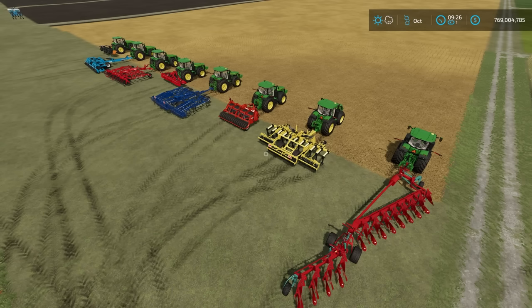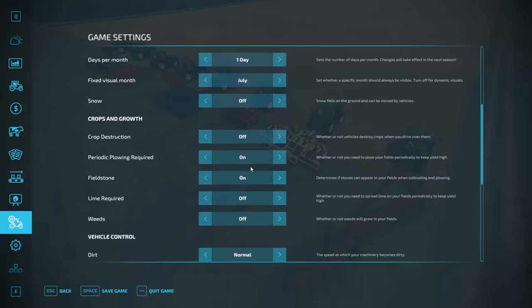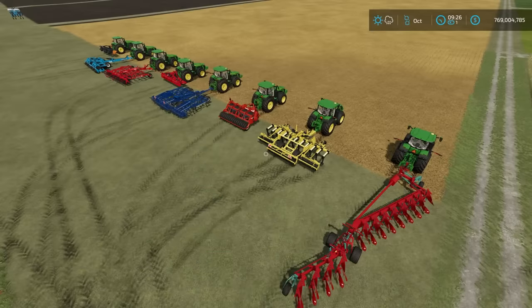You can skip field preparation unless you want one of its benefits, like taking care of the plowing state. Plowing is something you can turn on or off in settings. With periodic plowing turned on, you will need to plow after corn, sugar beets, potatoes, or sugar cane. Unlike FS19 where you had to plow every three harvests, I tested this field three times with wheat and it still didn't need plowing — it only requires plowing for those four crop types each harvest.